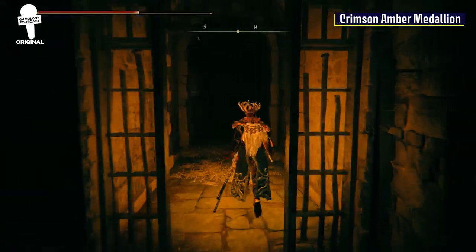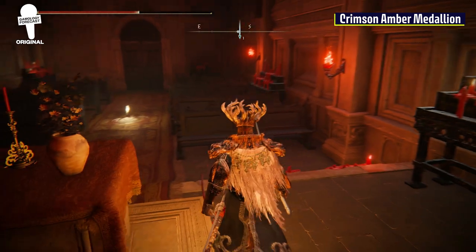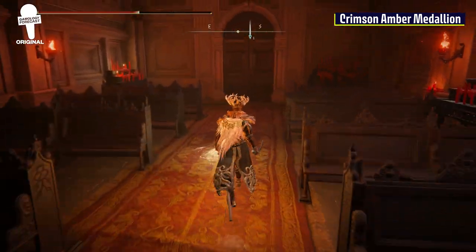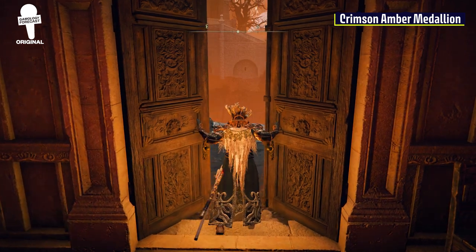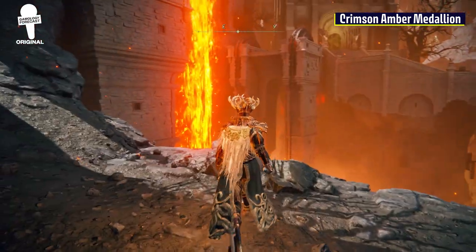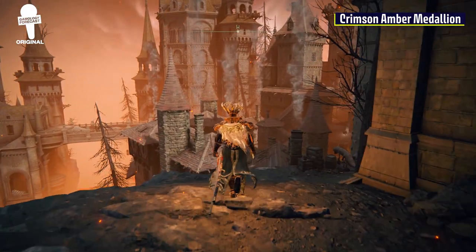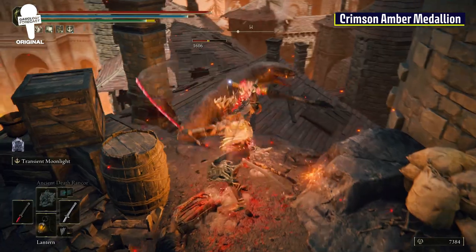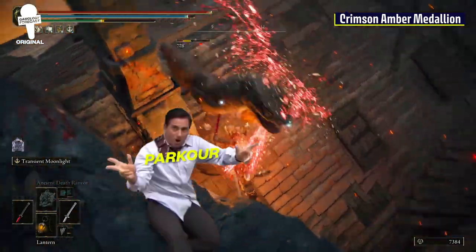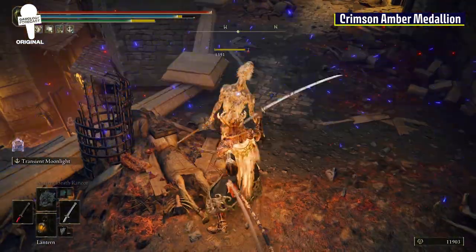From where you just defeated the enemy, head west through the metal gate and follow the hallway. This will lead you to the Prison Town Church site of grace. You'll want to open the double doors, and through them is where this level opens up and can get a bit confusing. Head right and follow the path. You can jump from rooftop to rooftop if you have a little Michael Scott in you, but for the sake of this video, it'll be easier to describe and follow this way.